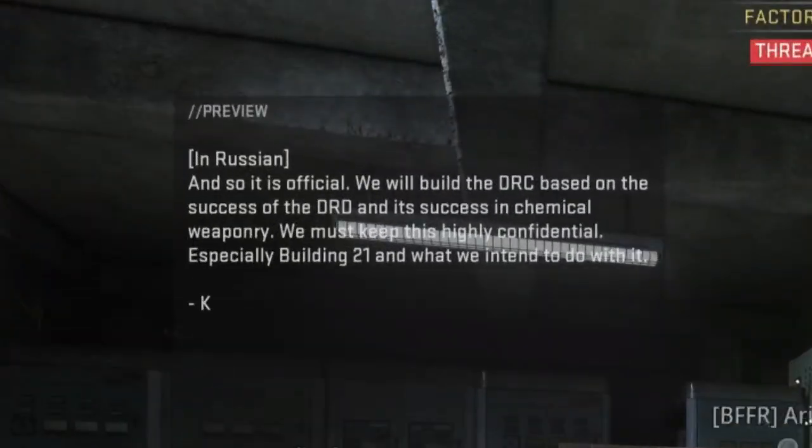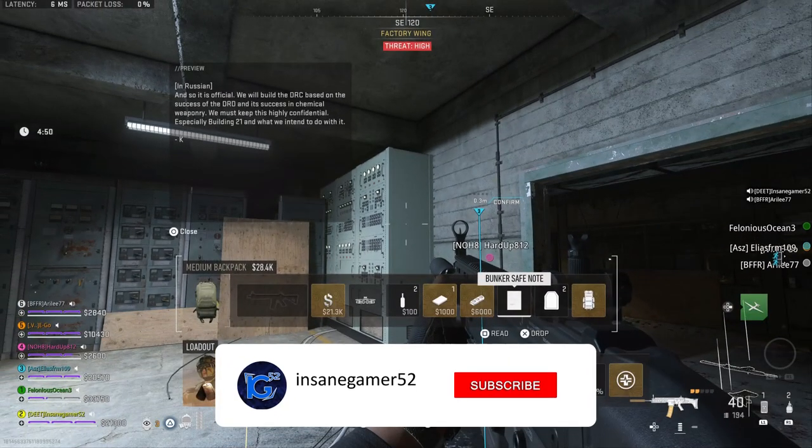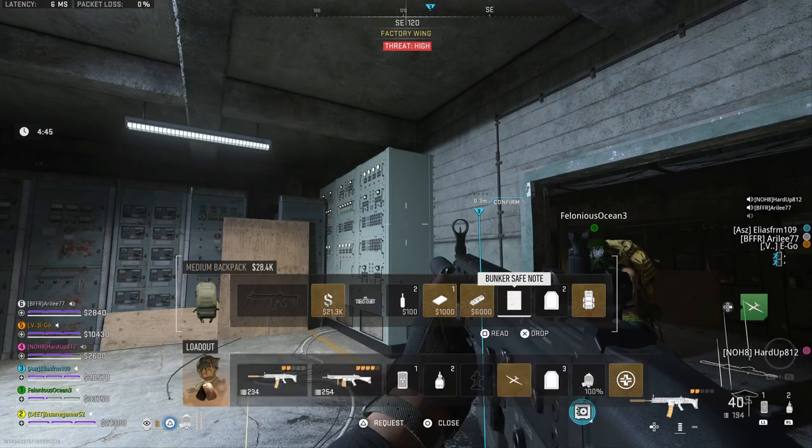This safe takes quite a bit of time and killing to get to, but since it's next to the weapons case room with a bunch of other loot, I would say this is the new best way to gear up after dying in DMZ. If you found this guide helpful let me know by dropping a thumbs up, and feel free to subscribe for more in-depth guides in the future.